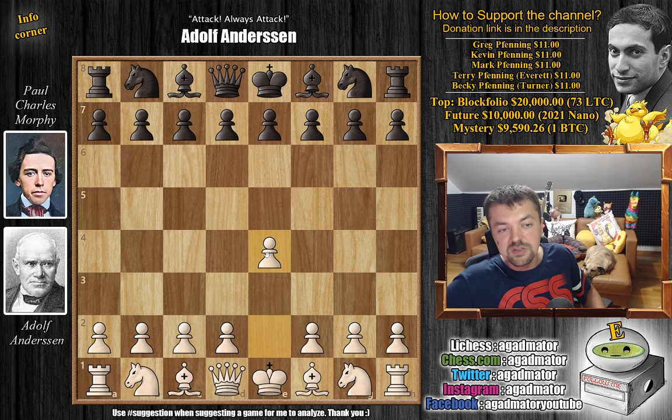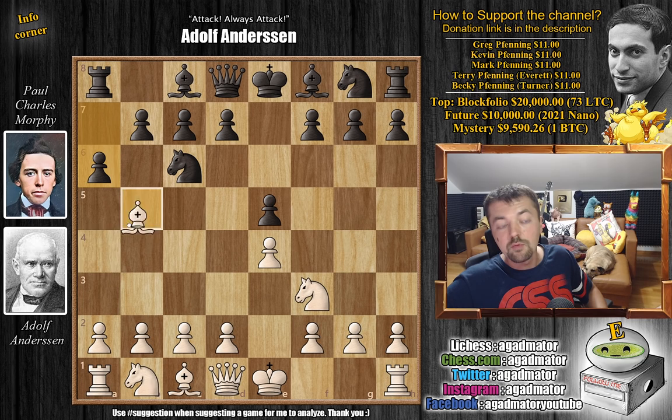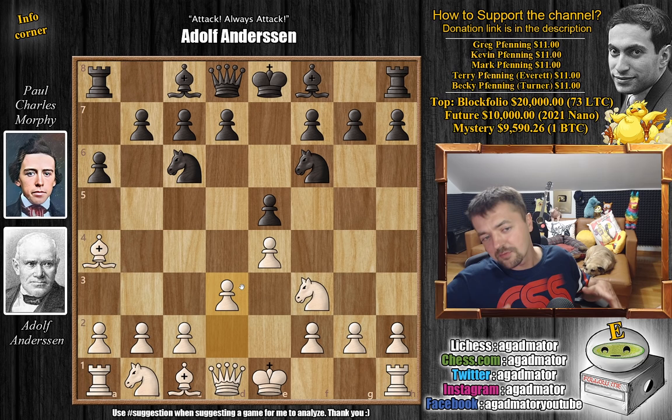Andersen with the white pieces opens with e4, Morphy replies with e5. We have knight to f3, knight to c6, and bishop to b5 — going for the Ruy Lopez. Morphy, of course, goes for a6, the Morphy defense. We have bishop to a4 and now knight to f6, and here we have d3 — the so-called Andersen variation of this line of the Ruy Lopez.